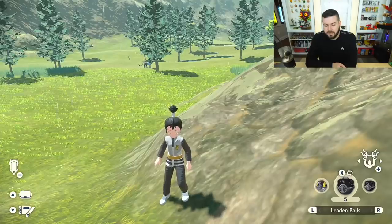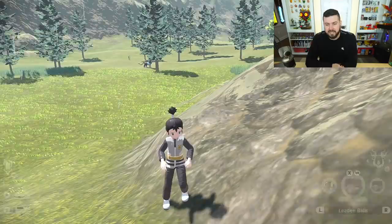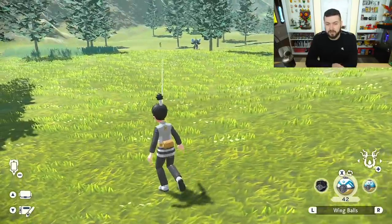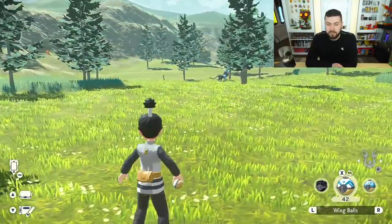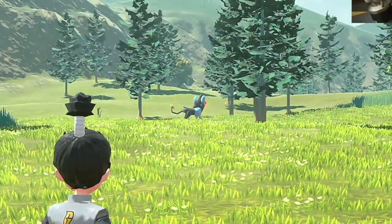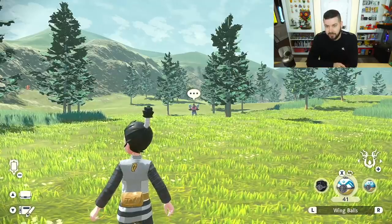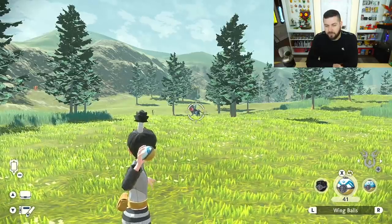I feel like — and these are not backed up by numbers, just over 100 hours of experience — in the beginning of the game you're going to be juggling all three ball types and finding a balance. However, once you're in the mid and late game, Wing Balls are going to be very helpful when trying to catch alpha Pokemon, because they have quite a long sense range and can see you from very far away. If you're not in grass, you will be seen. There's a chance this Wing Ball can cover the distance, but you see that little clock icon — even though the ball made contact, you're outside throwing range and need to get a little closer.